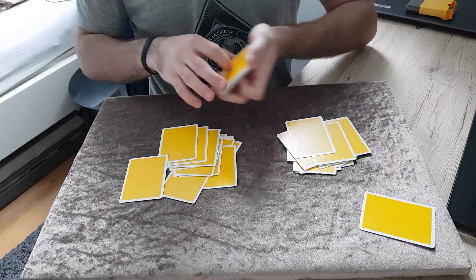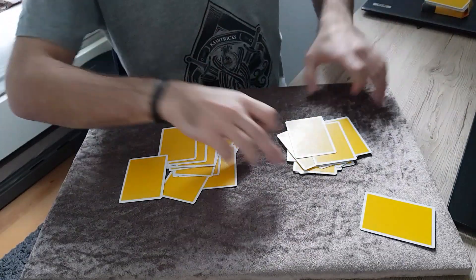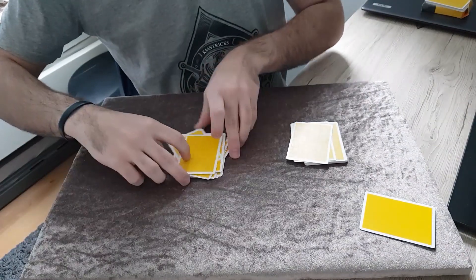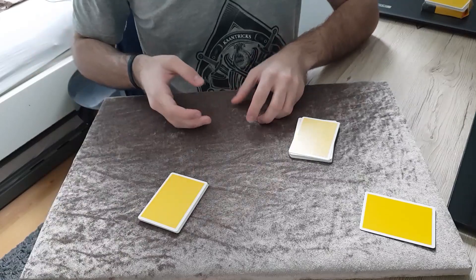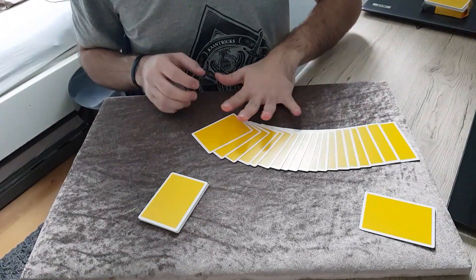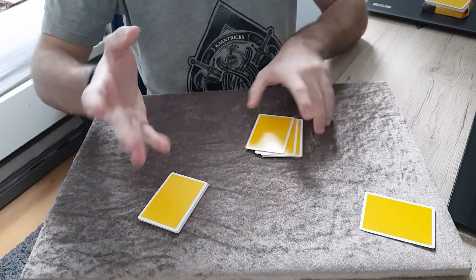Stop. Are you sure? Great. We won't need these cards anymore, just move them away. So we have two piles now. We'll take this pile and I'll need you to name any number — it should be a number that can be counted for these cards. Eight. Great.